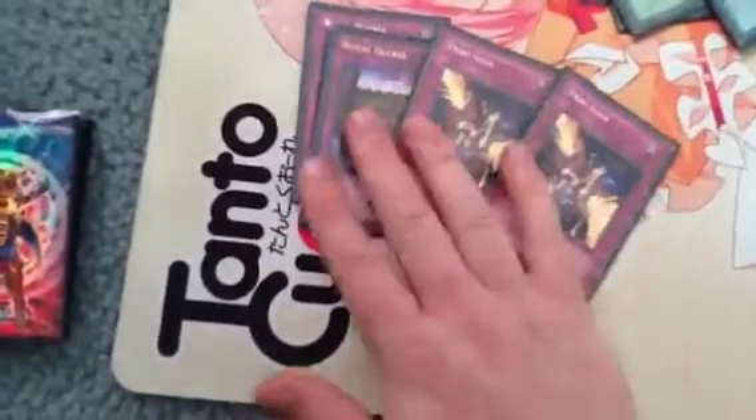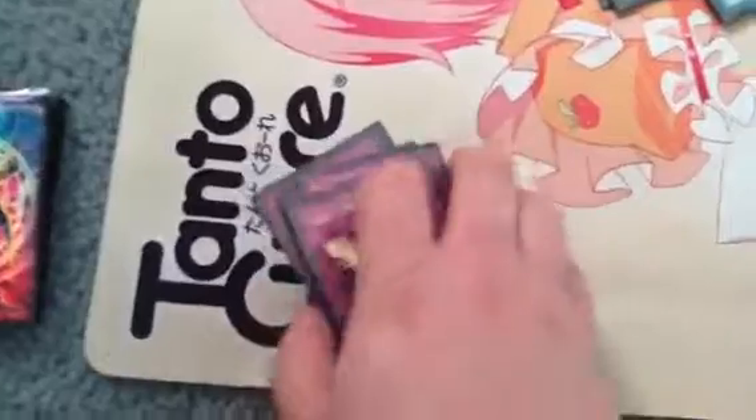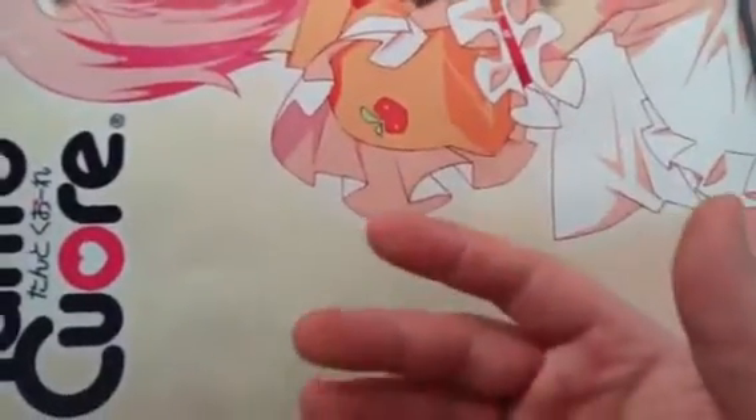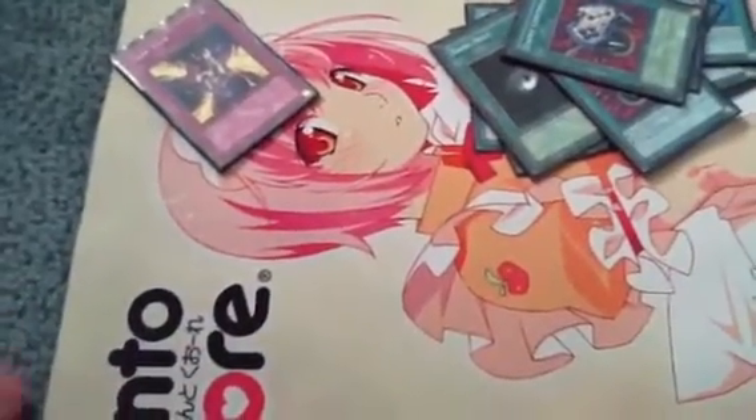Finally for the traps, it's basically all stun: 2 Royal Decree, 2 Trap Stun. Some of you may wonder why not run Solemn Brigade and all that - basically this deck needs my opponent to have a monster on the field. If I start running Solemn Judgment, Bottomless Trap Hole, Torrentials, I won't be able to get my plays off. So I just go for the stun, and my bigger monsters and extra deck will handle whatever they have.